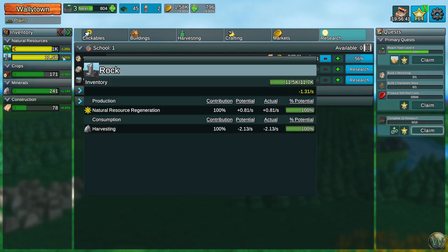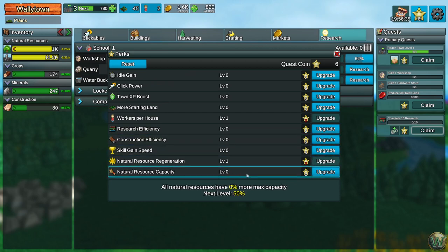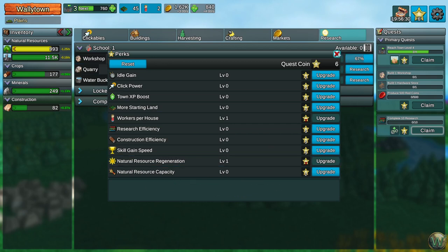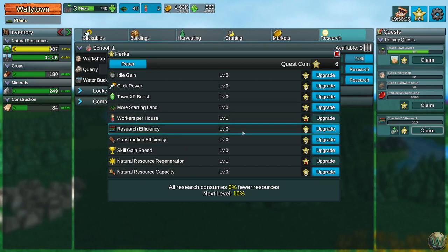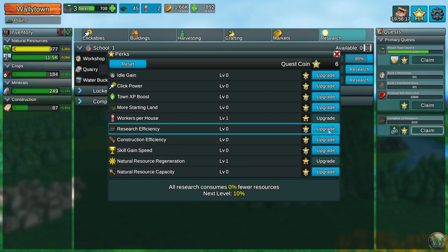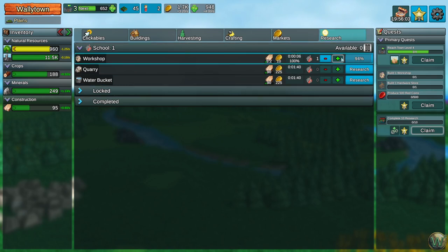Since all the key metrics are positive, we're in a pretty good spot. I think the next thing I'd want is more natural resource regen for the trees, although research efficiency could be good as well. Let's do that one — make research use 10% less resources. That seems reasonable. Build a workshop, build a hardware store, and produce red coins. That'll come with the finishing of this research, which is coming along quickly.